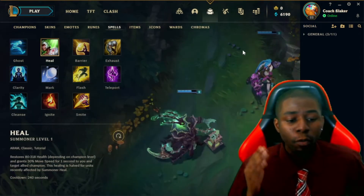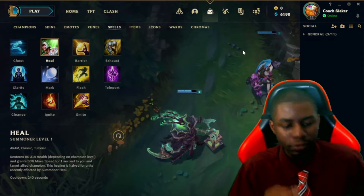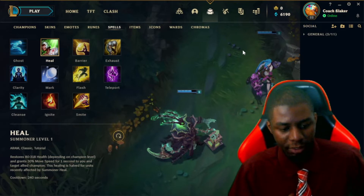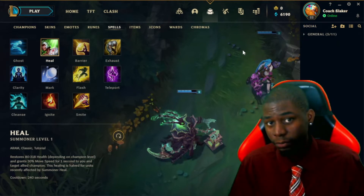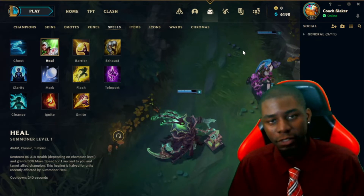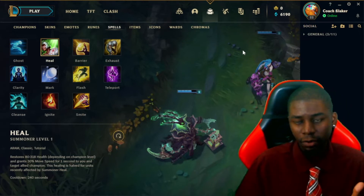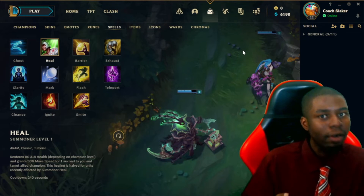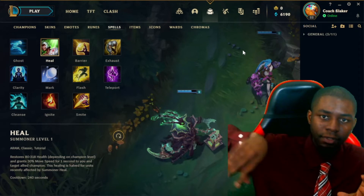The next summoner spell is Heal. It restores 80 to 318 health depending on champion level and grants 30% movement speed for one second to you and a target allied champion. This heal is halved for units recently affected by summoner's heal. When you heal, it heals you — that's self-explanatory. The 30% movement speed buff is very impactful. It also affects another champion near you. You put your mouse over a champion and heal, and if they're in your heal zone, you'll heal them.